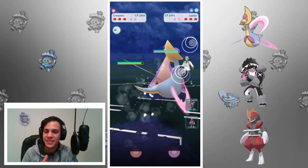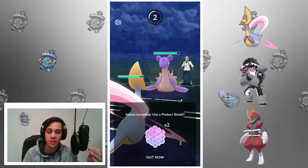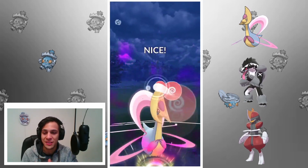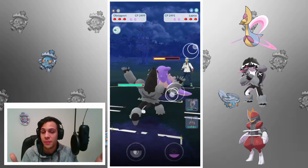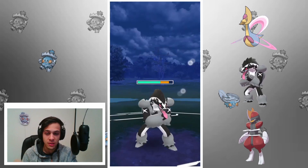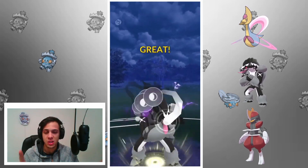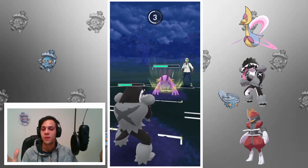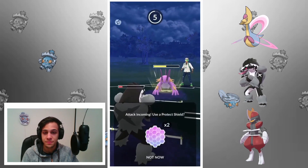We lead Cresselia into Registeel — not bad. Cresselia should barely win this matchup even without Grass Knot, since she's a lot bulkier. But I need to save Cresselia for a potential Fighter in the back, so if I don't lead into a Fighter up front I swap. He brings in Swampert — that's okay with me, because Bisharp really doesn't want to see Swampert. We still achieved our goal of luring out a potential Bisharp counter.